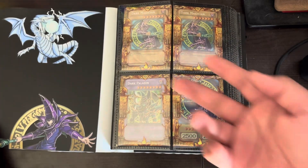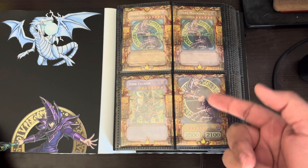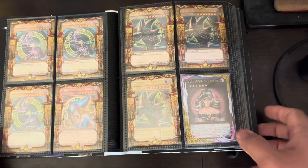First page: nothing is for trade because these are two BPTs. That's a BBT as well — Dark Paladin, but it's an anime artwork that one of my buddies got me. So first page, nothing for sell or trade.